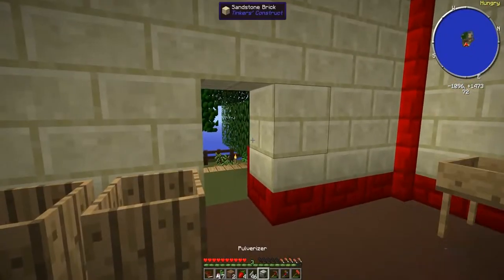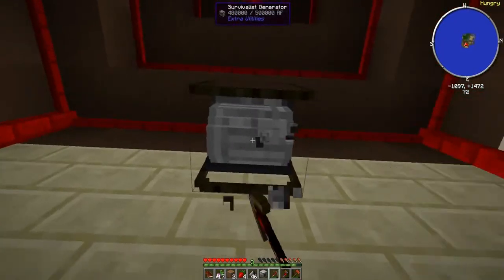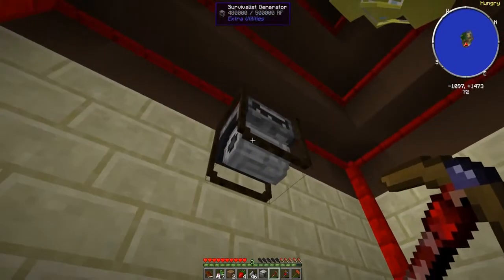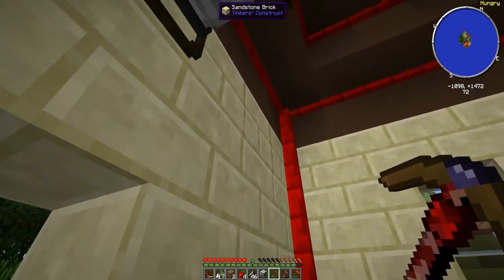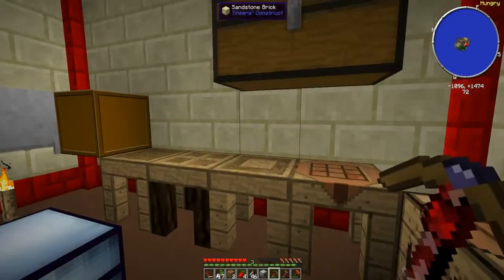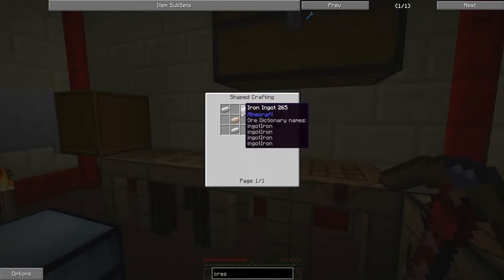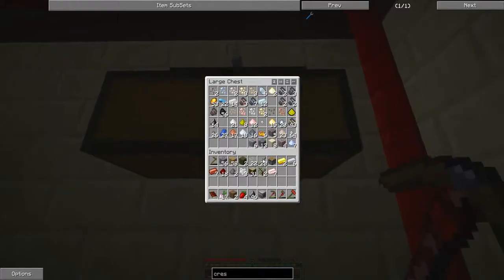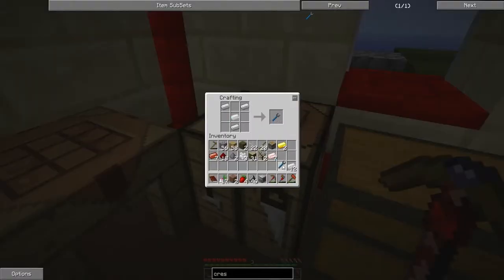There's the pulverizer. I'm actually going to move this setup outside. I need to break it with a crescent hammer or... actually, what if a wooden pickaxe isn't enough to break it? I'm going to make a crescent hammer because I'm dealing with machines now and I'll need it anyway. That's three iron and a tin — I reckon I can spare that.